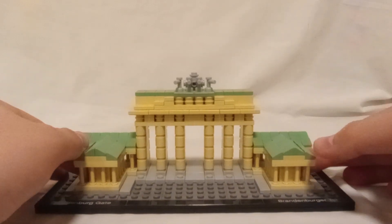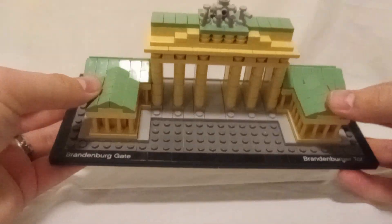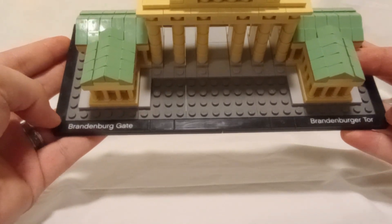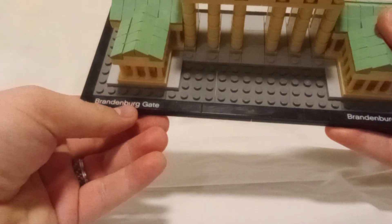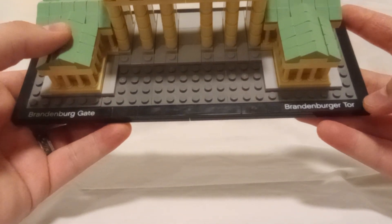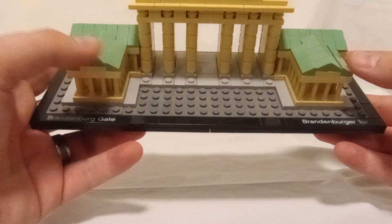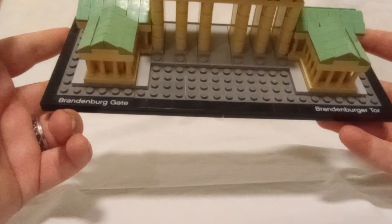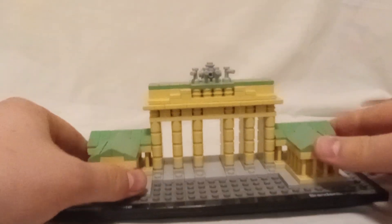I know a little bit more about this building of course, and one modification I've made actually provides both printed pieces to say Brandenburg Gate in English or Brandenburg Tor in German. I do speak German, so I have both on there. The instructions have you put one in the middle depending on what language you speak, but I speak both so I put both on both sides.